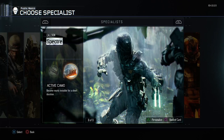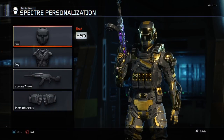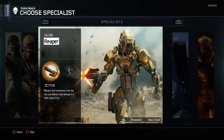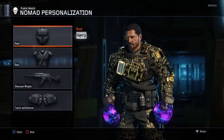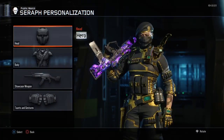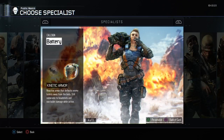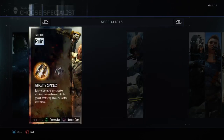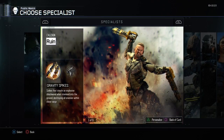I was thinking about doing a series — a tips and tricks guide on how to unlock Hero Gear for each one of the specialists. Keep in mind, I do have every single specialist with Hero Gear unlocked — head piece and body piece. Sorry if I'm going a little too fast, but I just wanted to showcase them while I'm here. Other than that, that's pretty much going to be the end of this video, and I will see you later. Peace out.